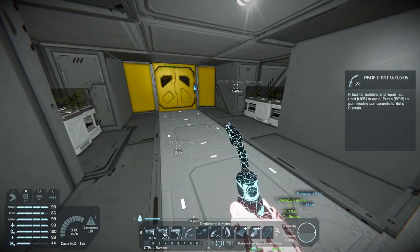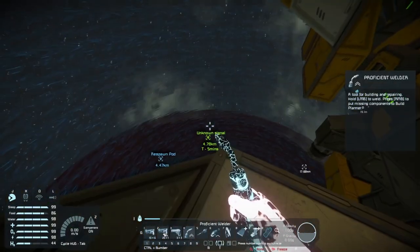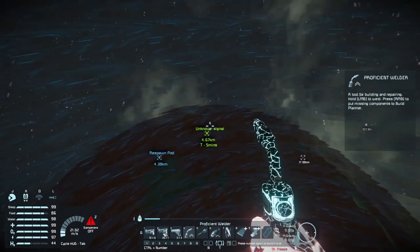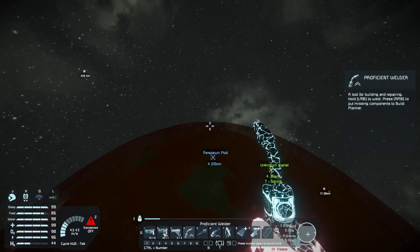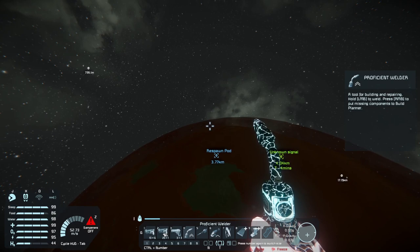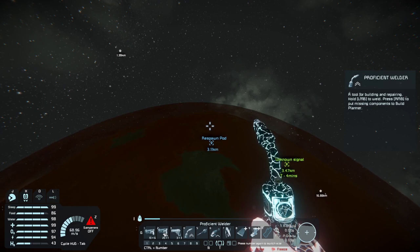Getting the H2 bottle will extend our range and our life — we'll be able to replenish resources. So the next step is to repair the H2O2 generator and go from there. I'm going to turn dampeners off and just fall back down toward the respawn pod, using just enough fuel to land. I'll meet you all down there.